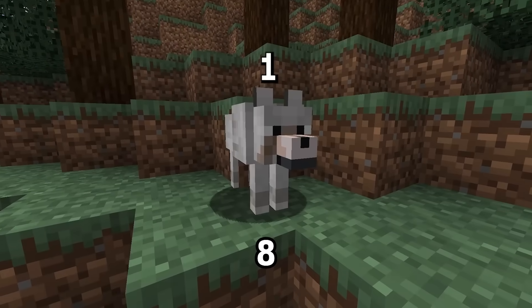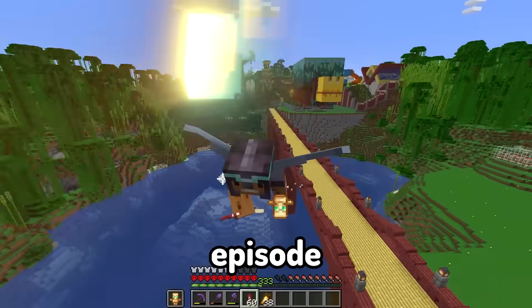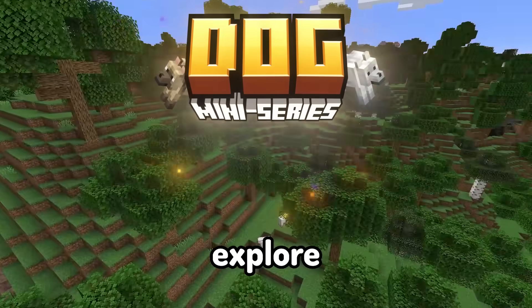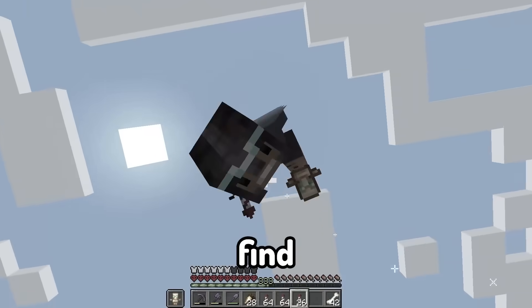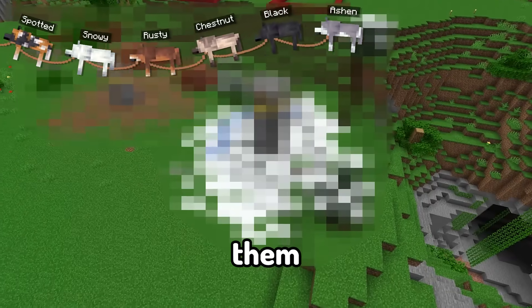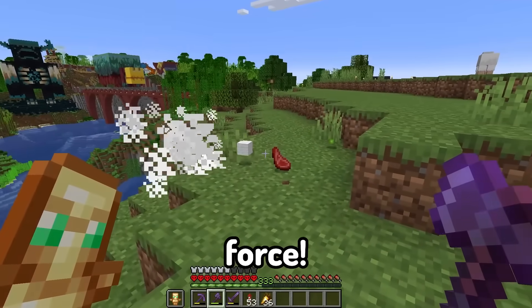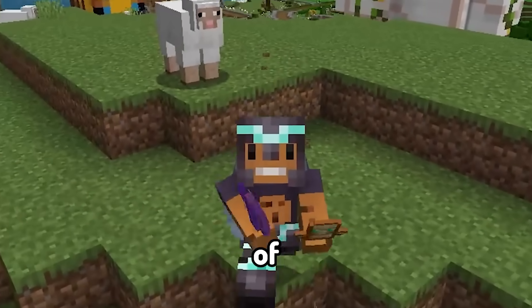Guys, we finally got it. Eight brand new dogs were added to Minecraft in the 1.21 update. And in this first episode of our dog mini series, we're going to explore all of the biomes and try to find them dogs, tame them, bring them all the way back to our base and build them a nice home. This is something I like to call domestication by force. They will all be my pets by the end of this.